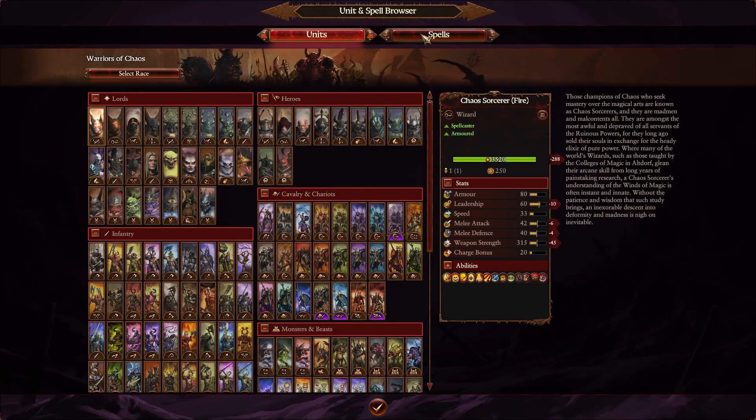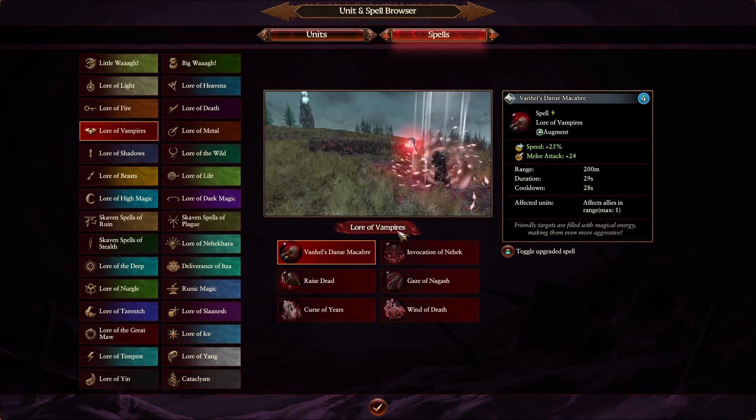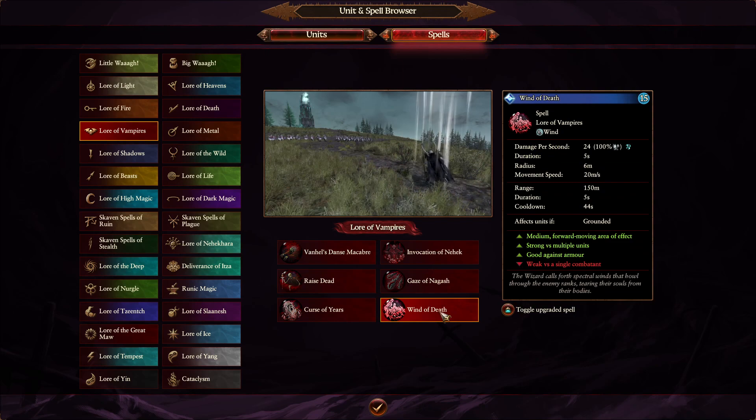And you have very many different spell lores as you can see here. This video would be too long if I actually go through all of them, but in pretty much all of the lores you have damage spells. Like, for example, in Lore of Vampires, Wind of Death.